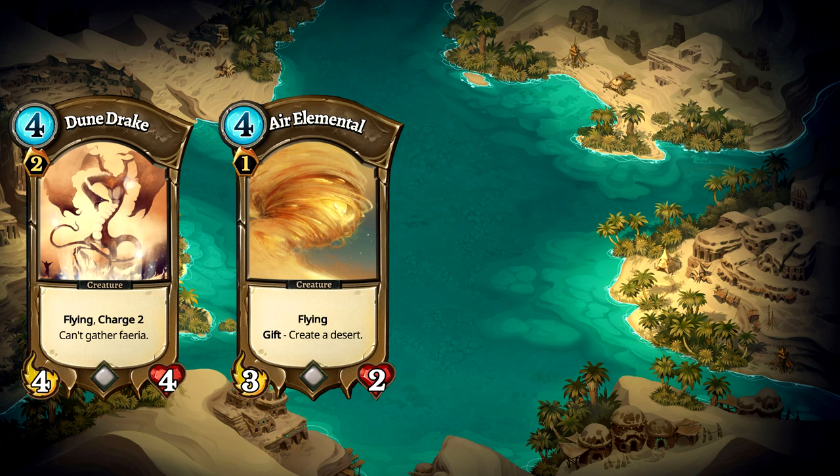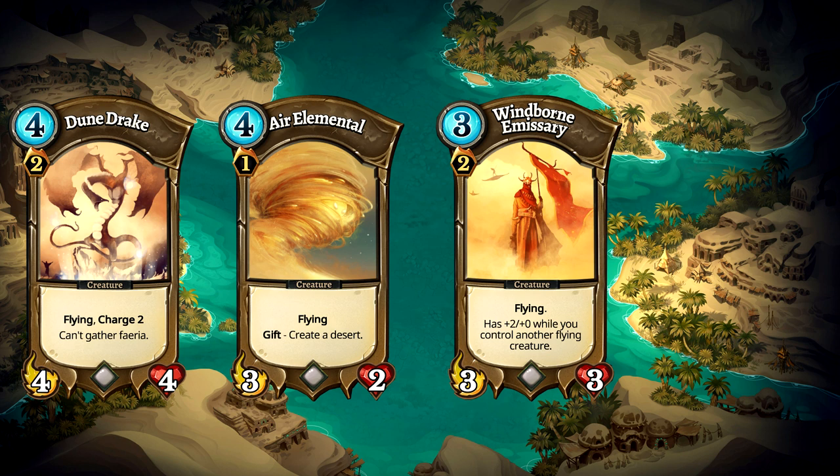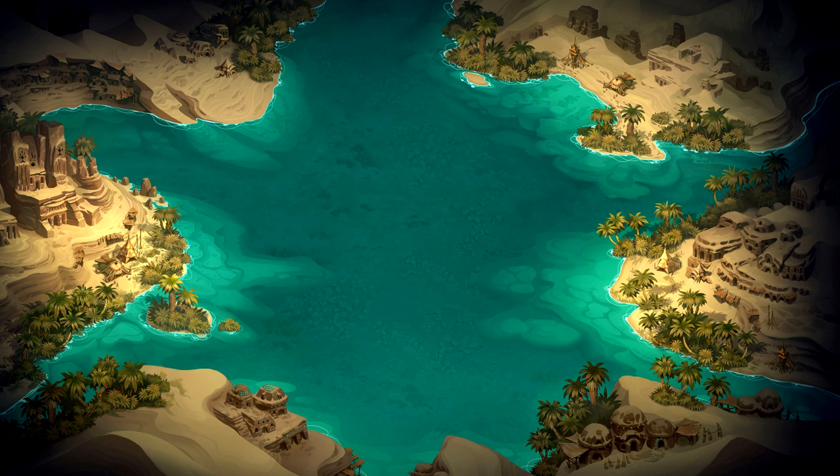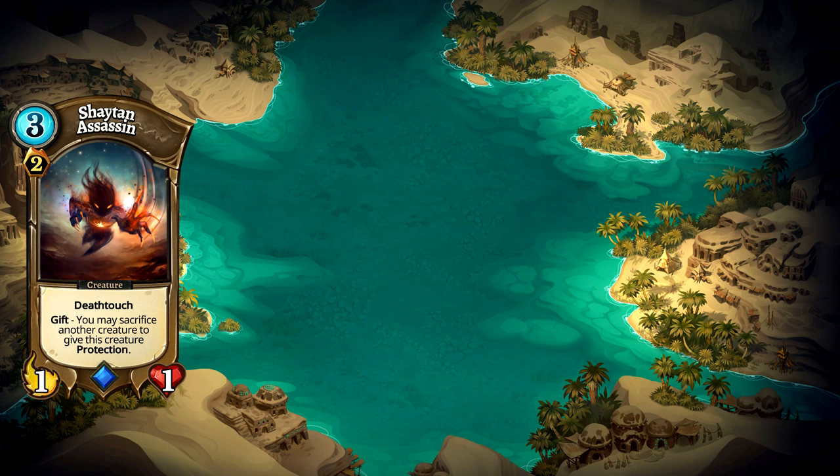Windborn Emissary synergises with our other flying creatures giving him a nice stat boost. This will help us deal with opposing creatures and deal additional damage to our opponent. Kaleem Skyguard is an interesting card that offers board utility. We can summon him adjacent to any of our creatures which doesn't restrict him from being summoned to desert tiles. The deck doesn't pack many creatures with huge stats as we rely on rushing our opponents down. In case we run into any trouble I've packed some removal into the deck. Shaitan Assassin is a death touch creature that can sacrifice an ally to gain protection.